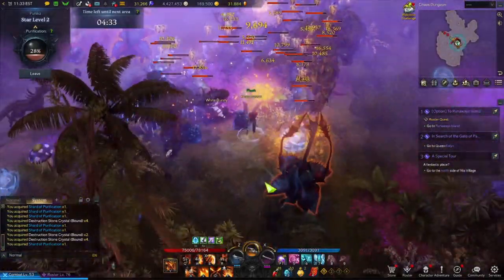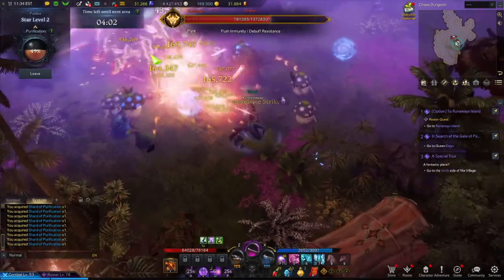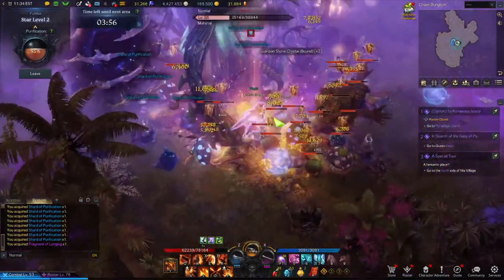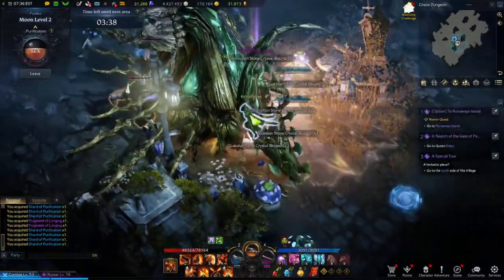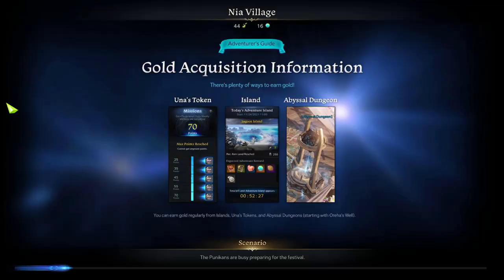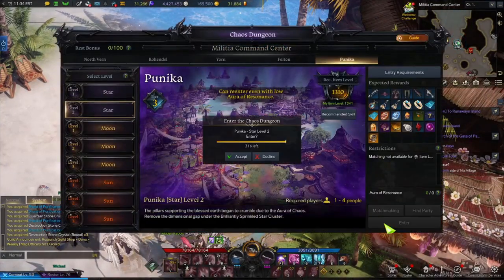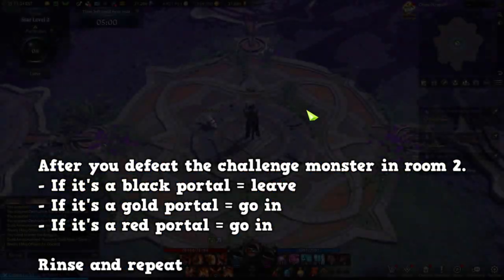The second target is the challenge monster, indicated on the minimap with a red skull. This is the boss of Infinite Chaos. It has a lot more health and you want to kill it right away. Once you kill it, it spawns three types of portals: the regular black portal, the gold portal, and the red portal. The strategy is you kill up until the second room — the named and challenge monster rooms — and once the portal spawns, if it's a black portal, you leave. If it's a gold or red portal, you go in.